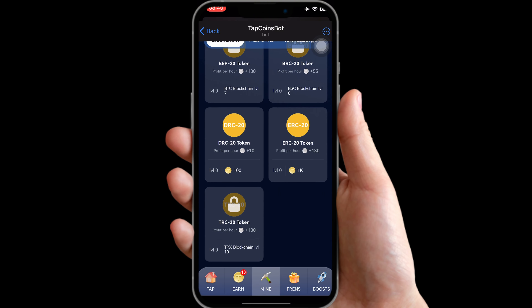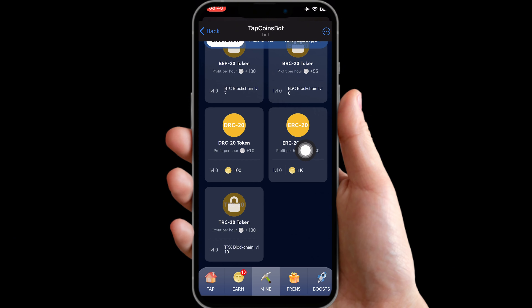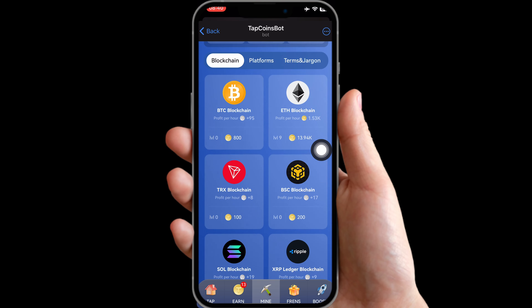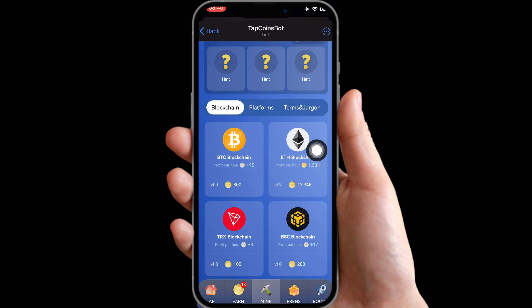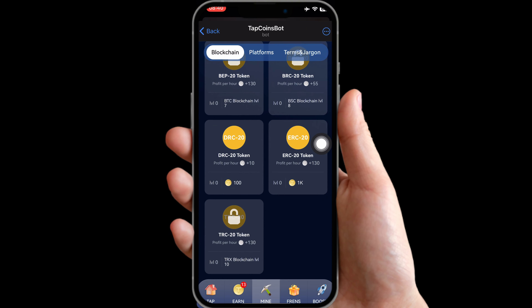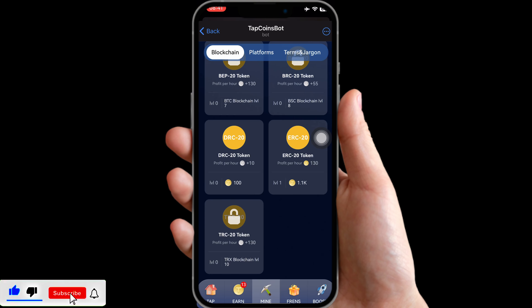Go over to ERC20 token — it's on the Blockchain tab. Scroll all the way down and you can see it right here. For those unlocking this for the first time, you will be asked to upgrade your ETH Blockchain to level 9. Level it up to level 9 and then you'll be able to get the ERC20 token. Click on it to get this card for today.